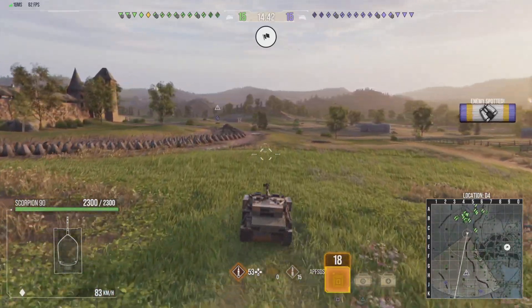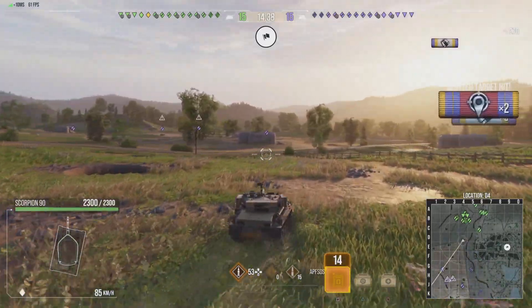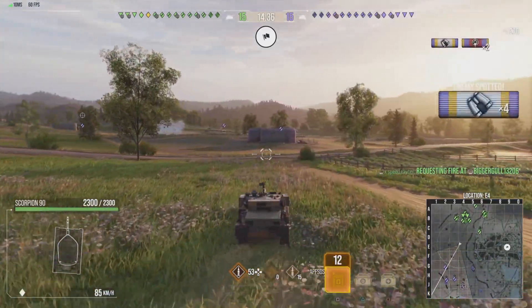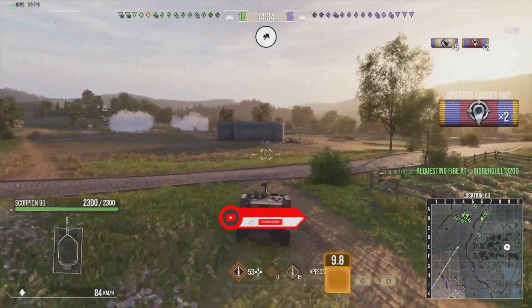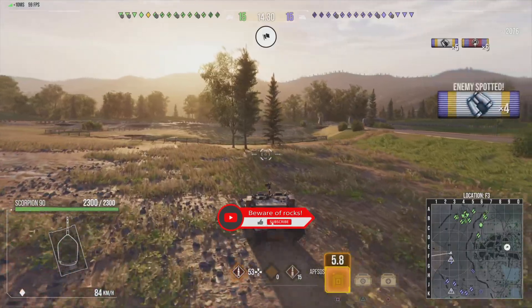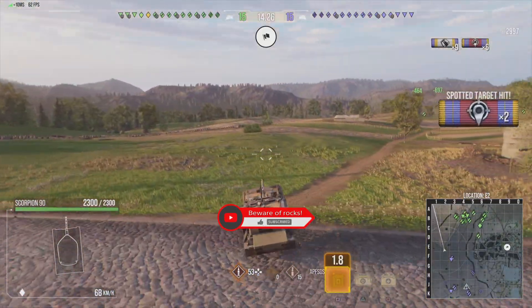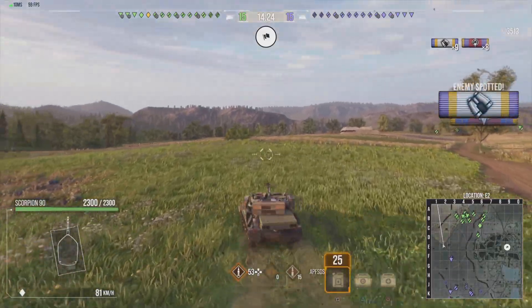I'm hauling ass across the map because I don't want to lose any spotting and assisted damage — though there were only two other tanks with that capability so I didn't really need to worry. But hey, if you like fast tanks, like and subscribe. And if you don't like Siegfried Line in Cold War like I do, also like and subscribe and comment down below if there are any other reasons besides being able to see each other from across the map from the starting point.